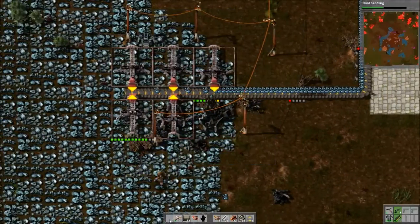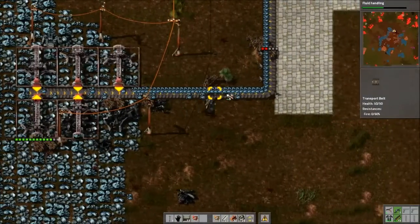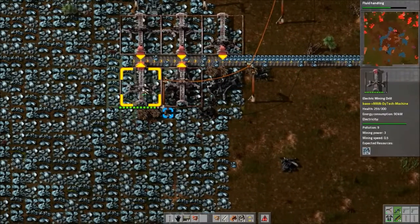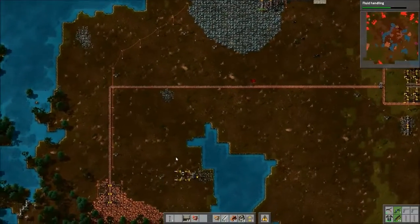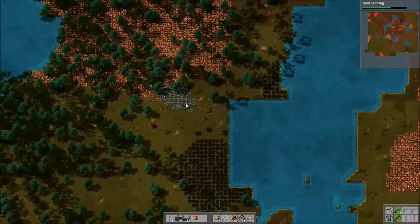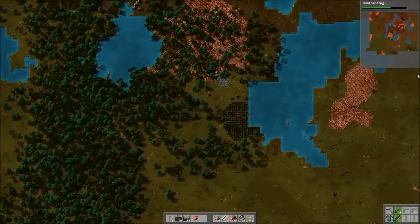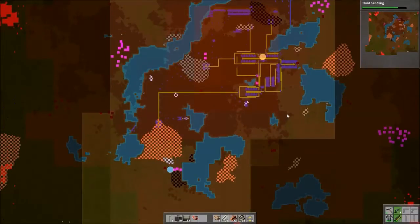I wouldn't repair that — repair kits are useless this early in the game. This wall is still standing but we have no wall over here. We might want to put some turrets here just to keep them occupied. I guess they came in from the other side. That one needs more ammo — let me grab some. Wow, that's kind of a big area to wall off. We do have two chests full of stone, stone bricks. There's a small base over here but we have this whole huge side open by our copper processing.